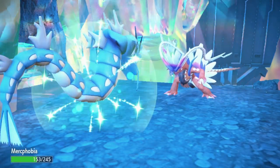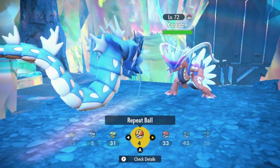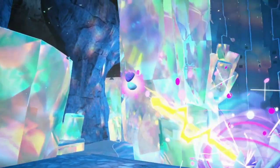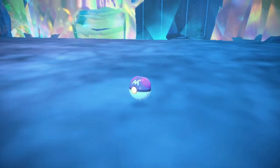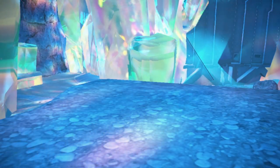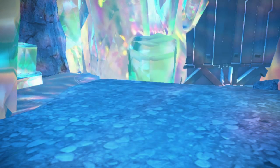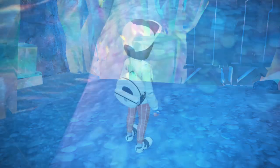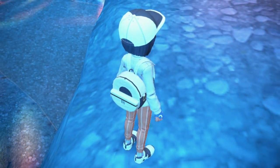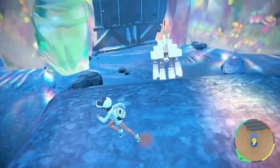We are going to catch this Koraidon and then get into the Pokémon Violet Paradox Pokémon. I'm going to use my Master Ball because I just want to get this over with. That is Koraidon. Obviously, you already have one, so it's not going to register to the Pokédex when you catch it. You can nickname it and send it to the box. Then this little cutscene plays afterwards where your ride Koraidon is, I guess, upset that you caught its rival.